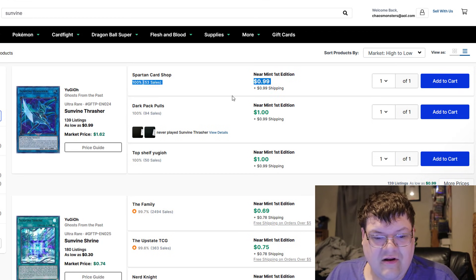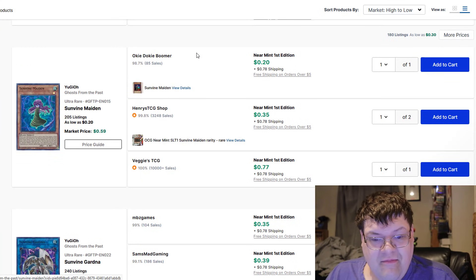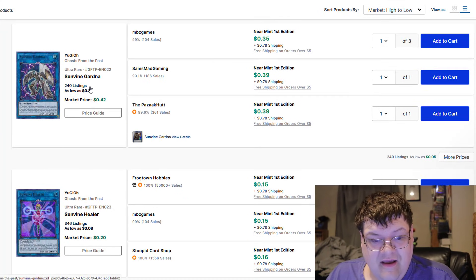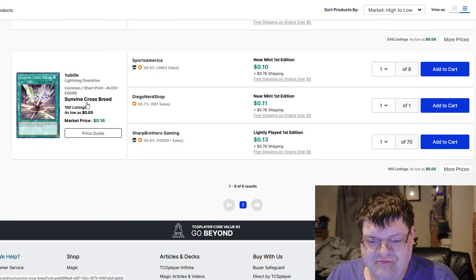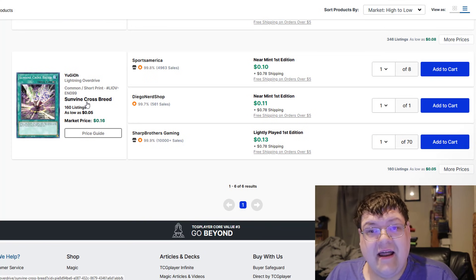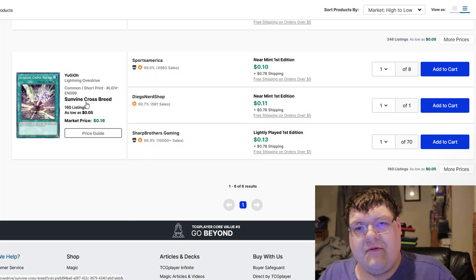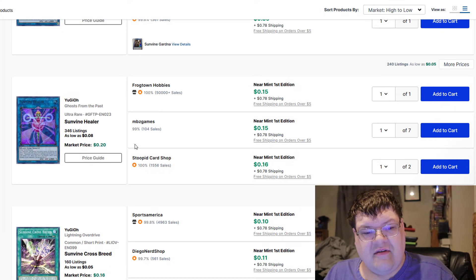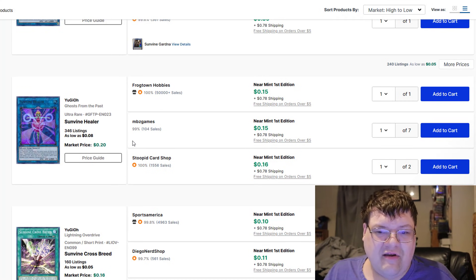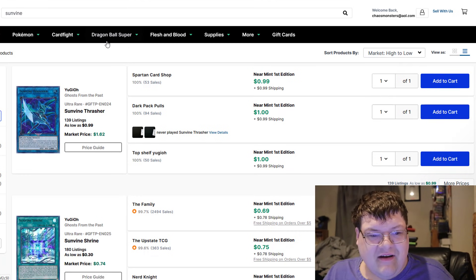Sun Vine Thrasher is going to run you like a dollar. Sun Vine Shrine is 70 cents. Maiden here is 20 to 30 cents. Gardner, same thing. The value in this set is not bad whatsoever. So if you were looking to pick up a Sun Avalon Core with the release of this new card, you are not in a bad position — the value in these cards is astronomically penny stonks. Maybe 15 bucks tops.